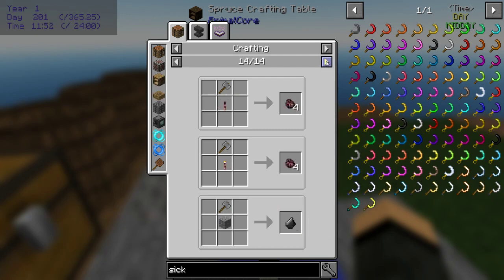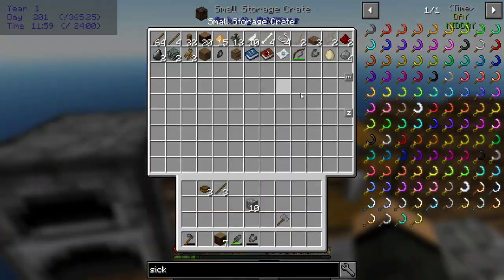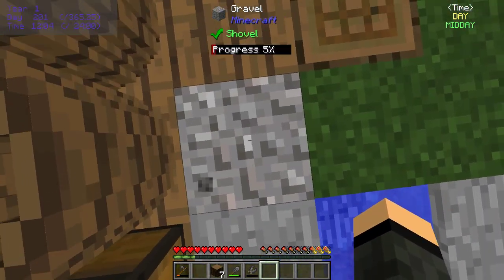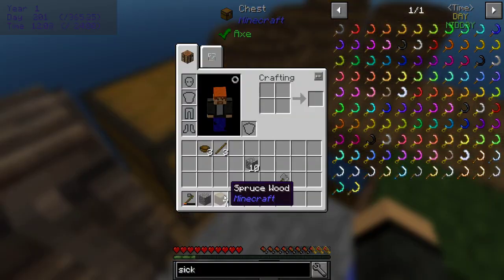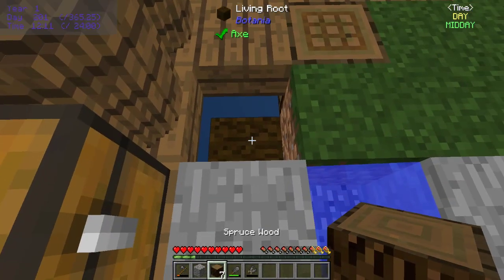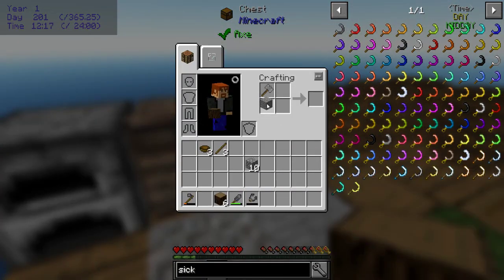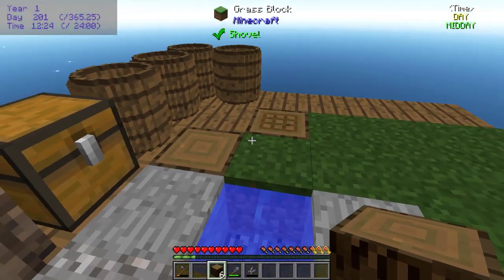Anything I can use right now - gravel into flint. Do I have any gravel left? I do not... but yes I do! Just so I can keep track of where everything is, that'll be a log so I can tell. So I do that and then - hey, we got a flint! Probably not the best use of resources there.